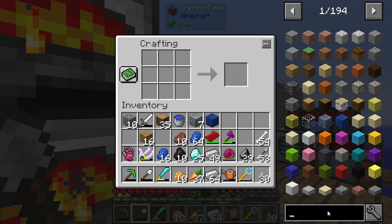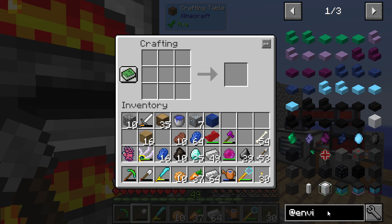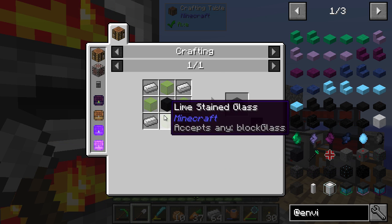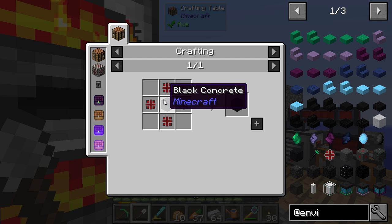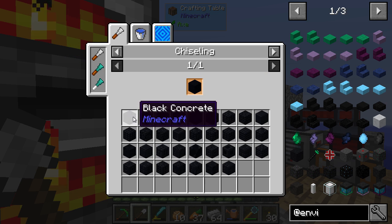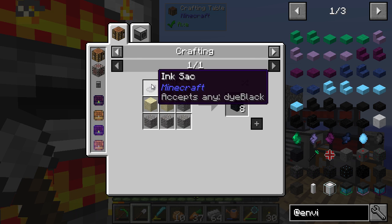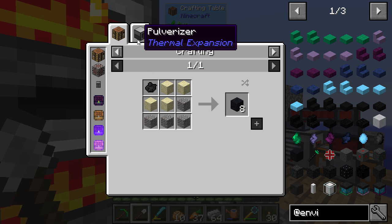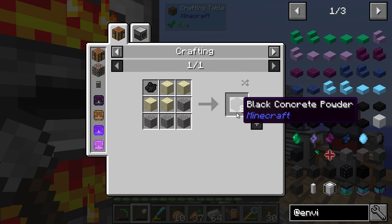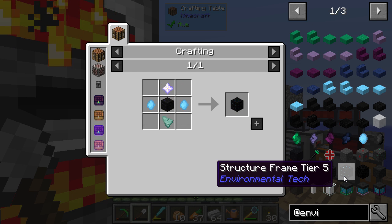I am back. We are going to start trying to make some stuff. Environmental Tech would be better. I don't know how far we're going to get, but I thought we would at least give it a crack first to see what we kind of need. We need black concrete — I totally forgot about this. How do we make this again? We need ink, sand, and gravel. We get eight of that — not too bad. We won't start off with that one.